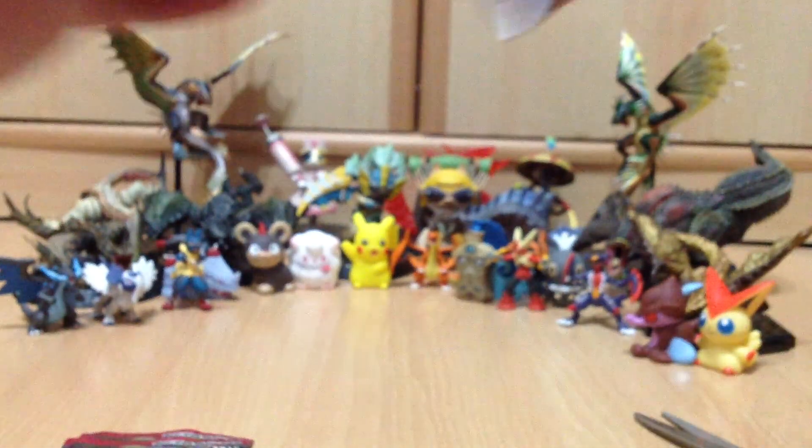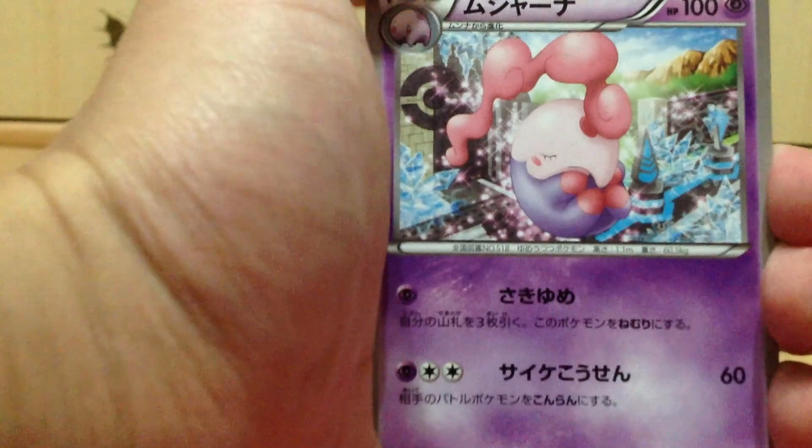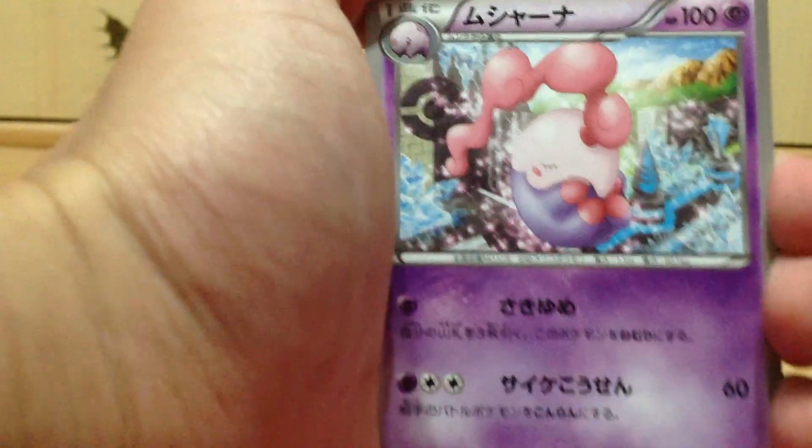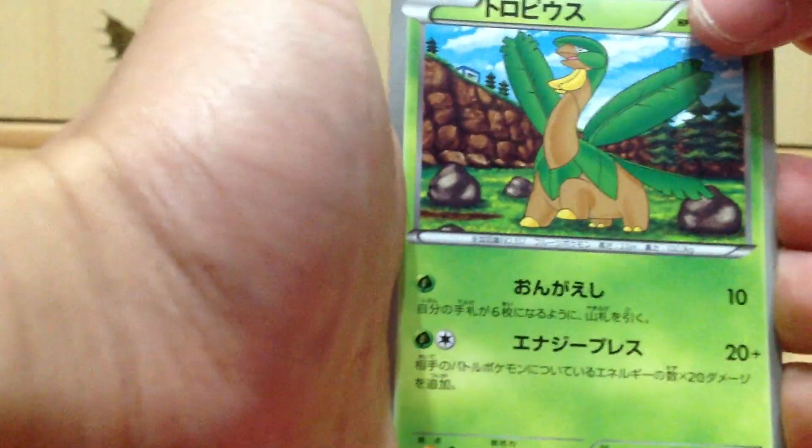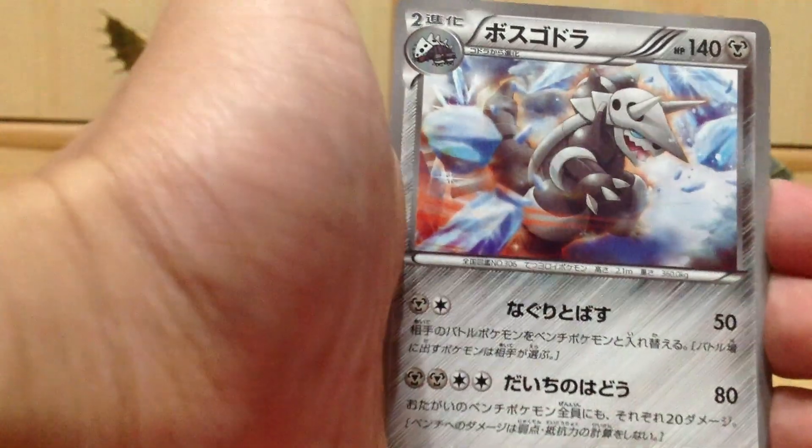Final Megalocannon. We have a Musharna, a Sawk, Tropius, Aggron, and a Houndoom. Nice. Okay, that marks the end of Megalocannon.